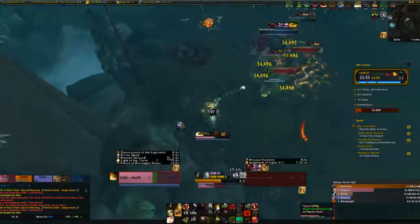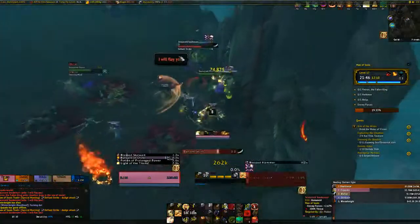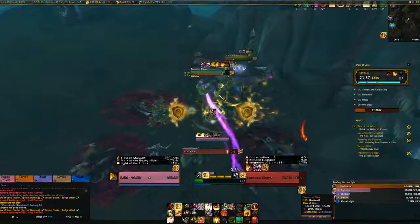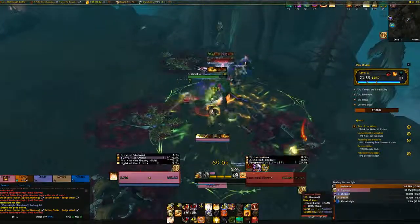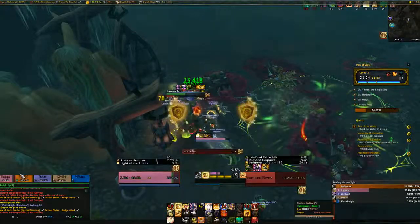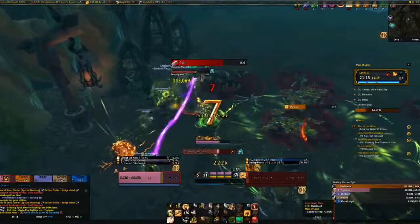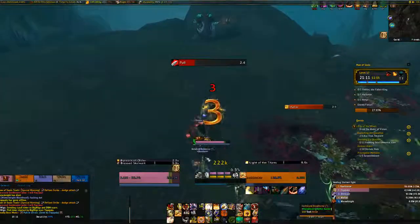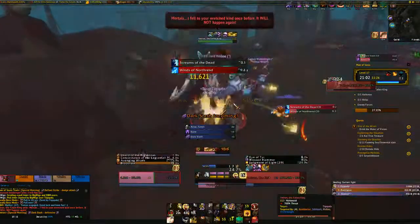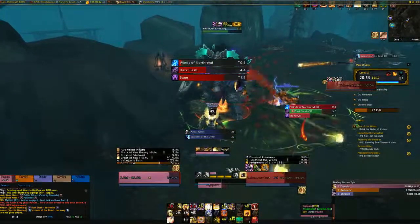Just going to go over here. Some fresh sanguine is going to drop. Some sanguine — just kill this one. See how much mana the healer's got. Go and pop wings. Dark slash. Just going to use my artifact there. Going to use all my avengers shields — shield of righteousness on the next dark slash.